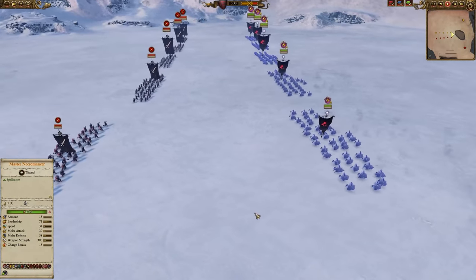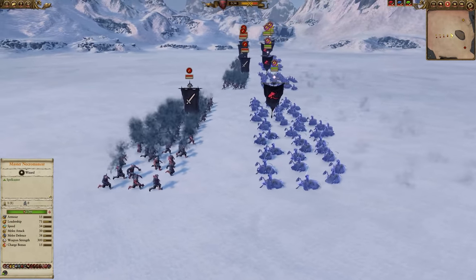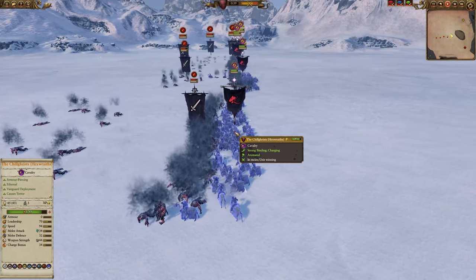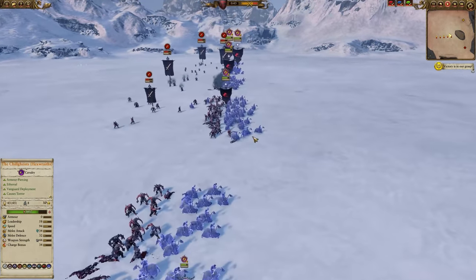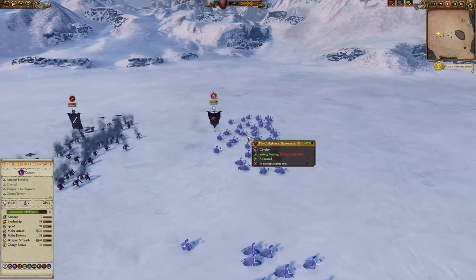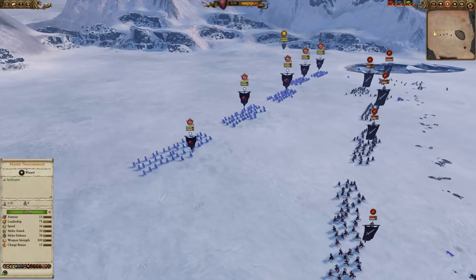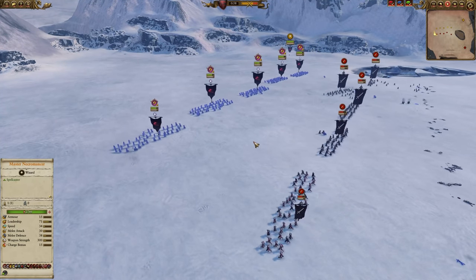Now the same test on the cavalry fix beta - let's see if the Chill Geists take less damage. The green bars stay pretty full, leaving them there for a few seconds then pulling them away - that looks much better, only losing maybe a fifth of their health. The Forsaken are not doing nearly as much damage to the 75% physical resistance Chill Geists.